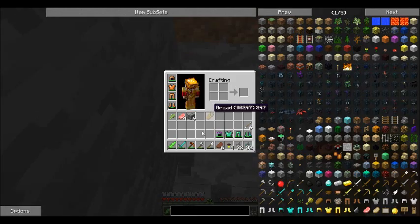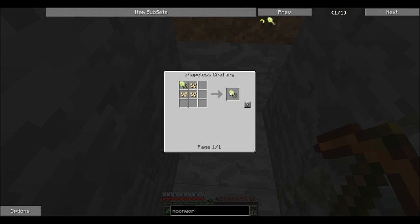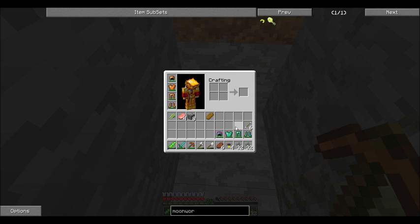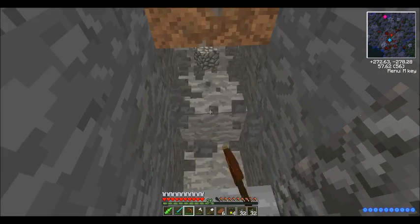I want a moon worm queen. How do you make those? I'm guessing they're a drop. Let me just check the wiki really quick - moon worm queen. Okay, so it's found in the hollow hills. So I could potentially find one.